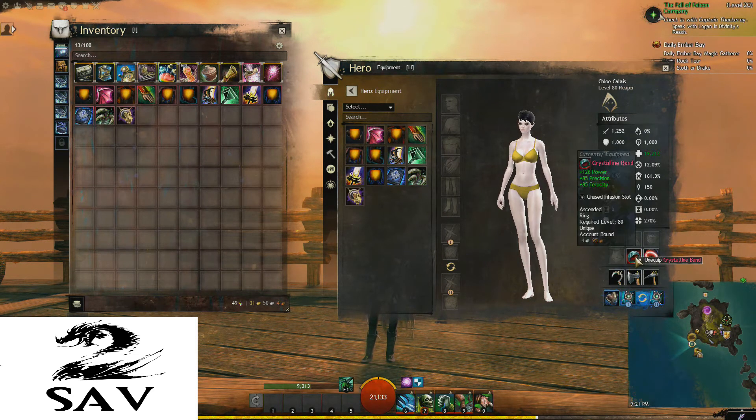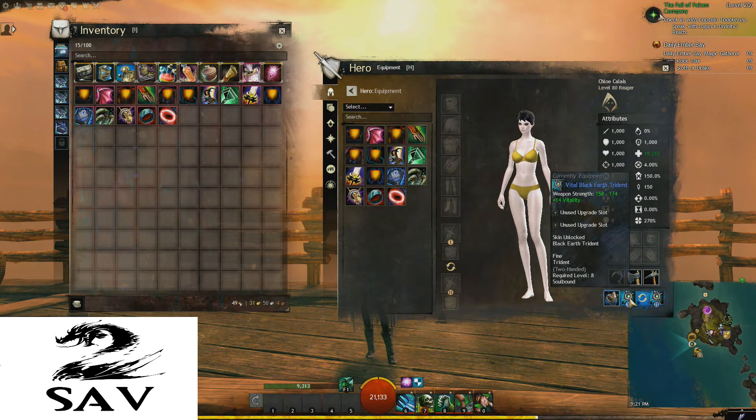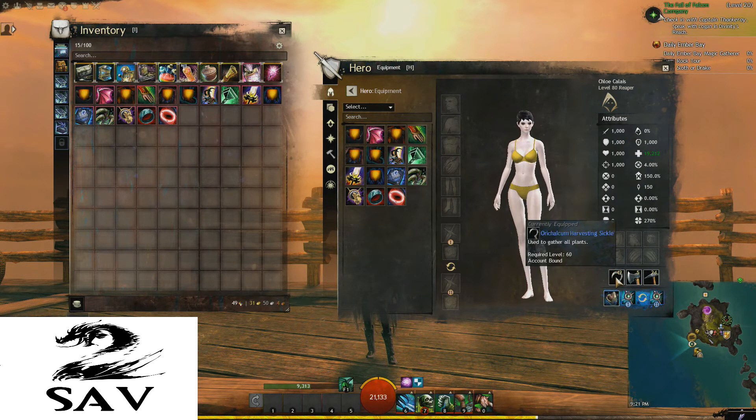Obviously I don't think I ever took the time to give her any decent underwater weapons. It's actually level 78 — who cares? Is it soulbound? It's probably soulbound. It is soulbound, and it's level 9. Level 10. Aqua breather — I'll take these two I guess. I don't know, I could probably use them for something.